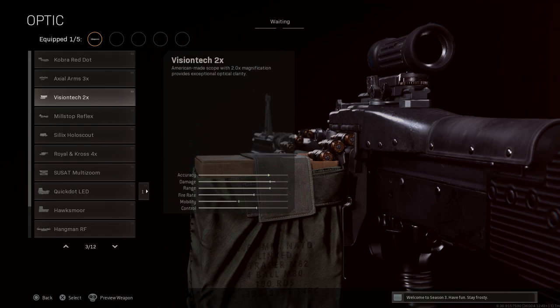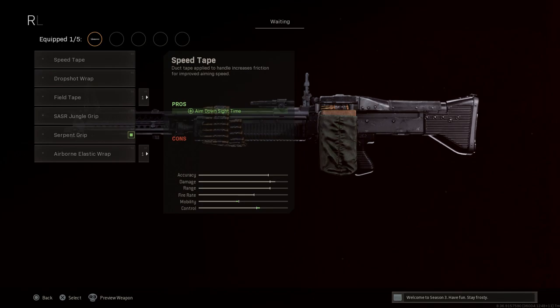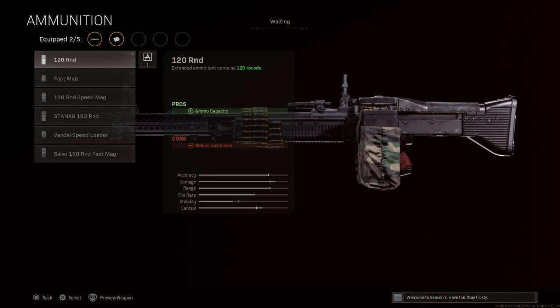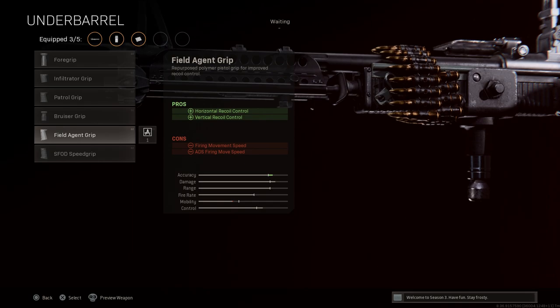We'll skip the laser. For the optic I'm going with the ELCAN — a 2x Vision Tech. Stock we'll leave blank. For the rear grip we'll do the airborne elastic wrap — pros are ADS speed increase, flinch resistance, and aiming stability; cons are firing movement speed and sprint-to-fire time. For ammunition, we'll put on the 120-round box magazine — pros are the ammo capacity increase from 100 to 120; con is reload quickness.